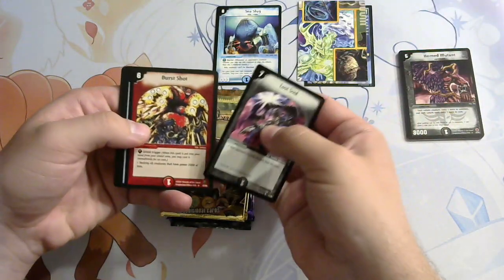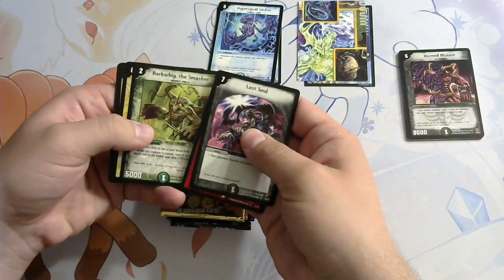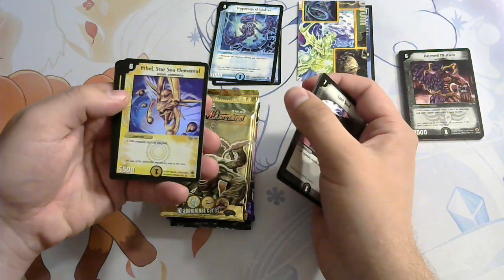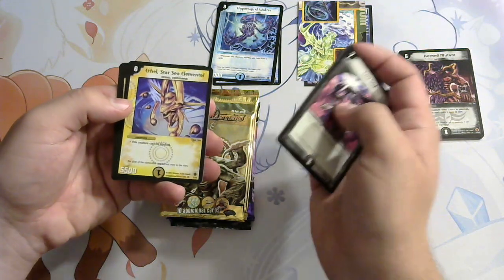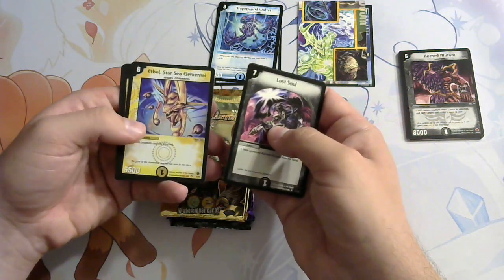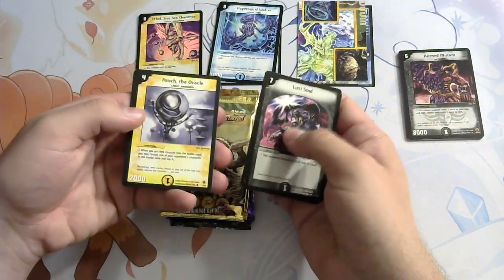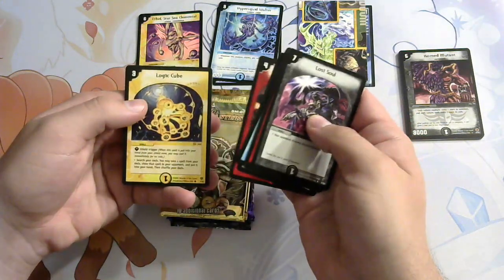Puzzle card for DM2, Lost Soul, Burst Shot, Hyper Squid Walter is our rare, Bark Whip which is a nice uncommon. We have a foil — it is Ethel, Star Sea Elemental. Not really anything exciting, but we do get a foil nonetheless. This creature can't be blocked; he has an Angel Command, but he's definitely one of the less superior Angel Commands, with cards like Aris, Eularis, and Valkyr from DM12. They're all really good Angel Commands instead. Rainbow Stone, Rumble Gate, and Logic Cube.